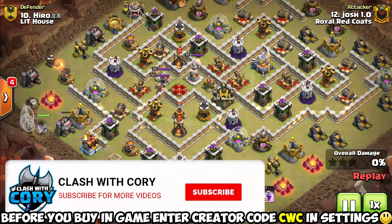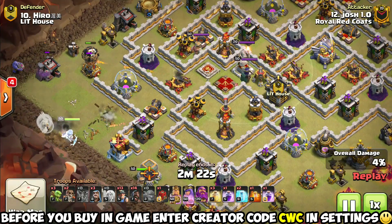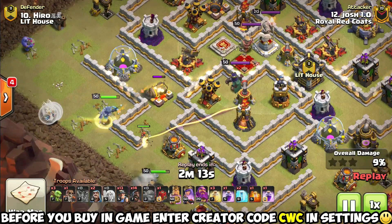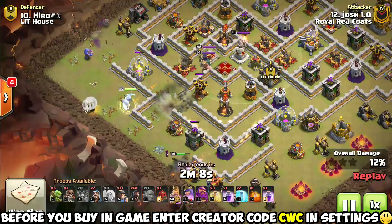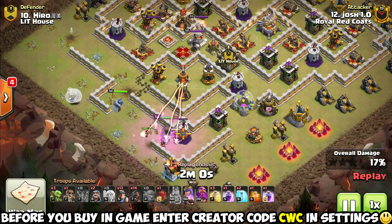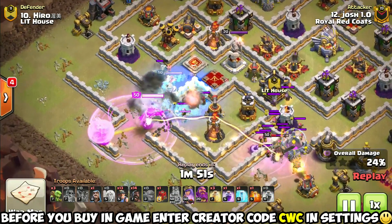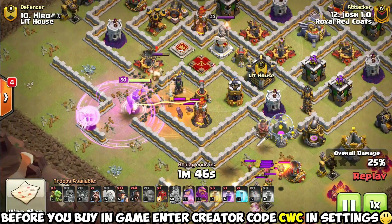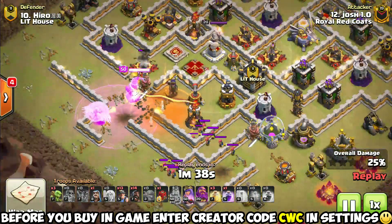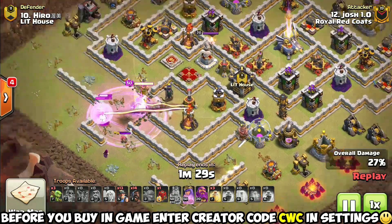Finally, coming in at the number one spot — you might have guessed it already — it's the Hybrid Queen Charge. It was a very close call between Hybrid and Zap Lava Loon, both incredibly powerful and versatile attacks. But the Hybrid is a little bit more accessible and easier to pull off than a complicated Lava Loon attack strategy. You can really Queen Charge Hybrid any base design at Town Hall 11 — it's kind of a no-brainer in that number one spot. Since the last update introduced so many new attack strategies, we're not seeing Hybrid used on virtually every attack like before, so there's a lot more variety now.